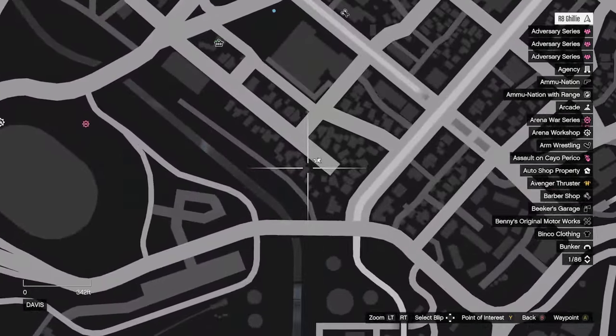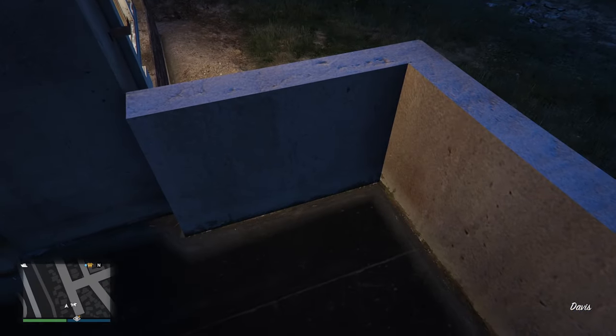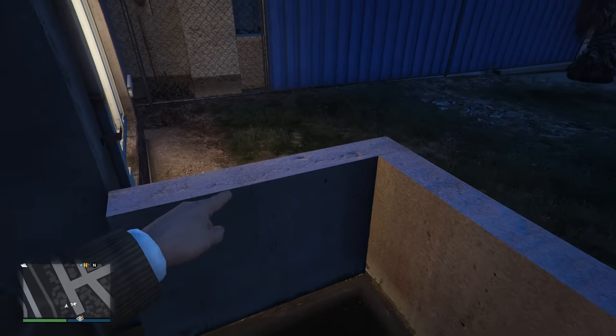The third location is at Grove Street. If you come over to this house, the media stick will be placed on the cement railing right here. Again, quite easy to find.